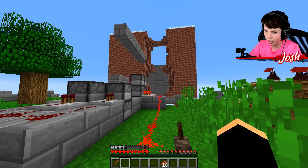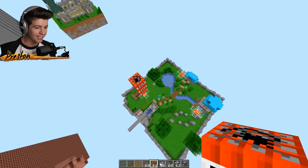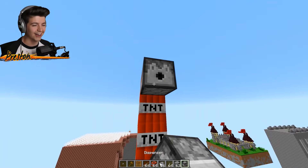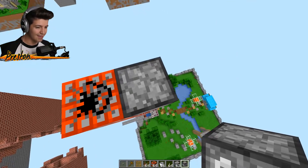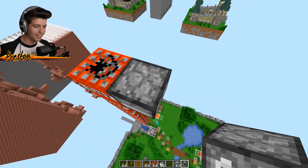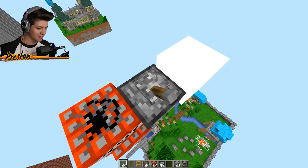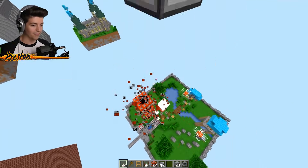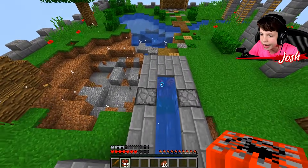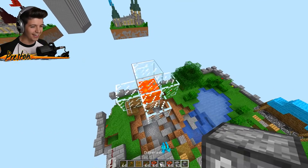While Joshua's busy doing that, I'm going to get a nice little stack of TNT. He has no idea — I'm above him right now. I'm going to put some TNT inside here and then a lever. Let's see if this works. I can hear Joshua freaking out right now.